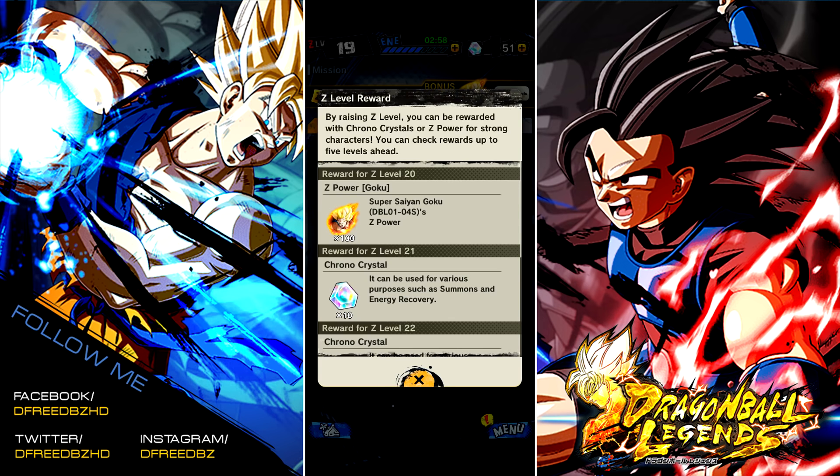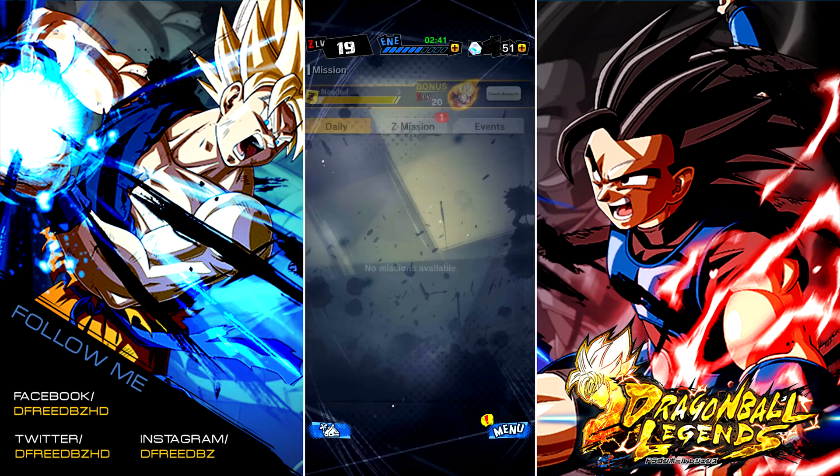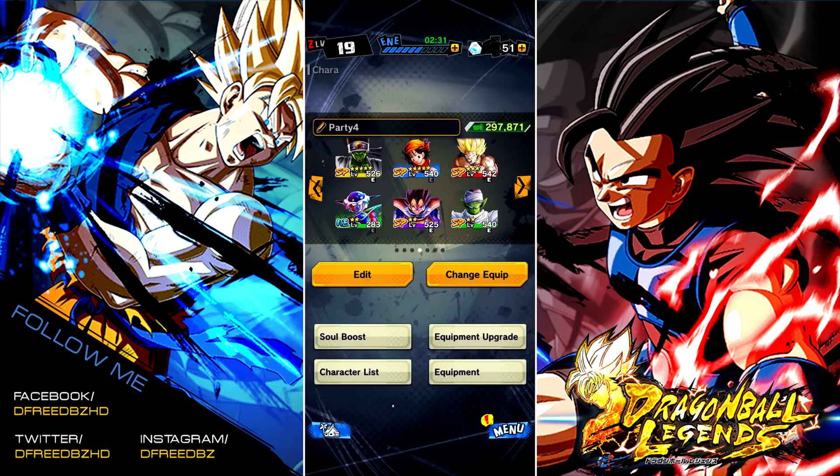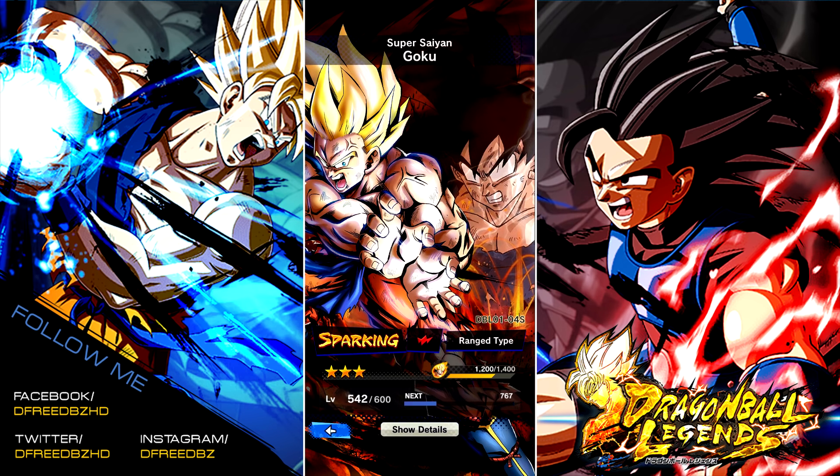That 100 Z-Power is not necessarily enough to get him limit broken. So if you had a copy that you pulled from summons, this 100 Z-Power would have been enough to get him up to three stars. For example, my Piccolo right now is sitting at 600 out of 700 — just another 100 would get him to three stars. My Goku, who's further along, needs 200 more to get to four stars. So the 100 isn't necessarily a lot if you already have him up there, but if you only had him at two stars and didn't pull any dupes since then, you should be able to walk away with three stars.